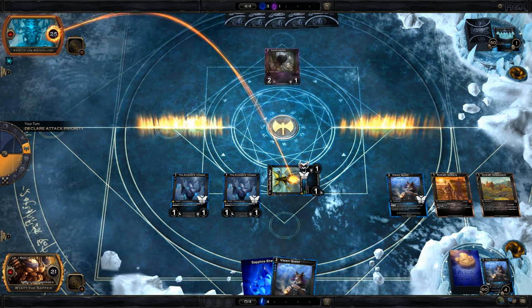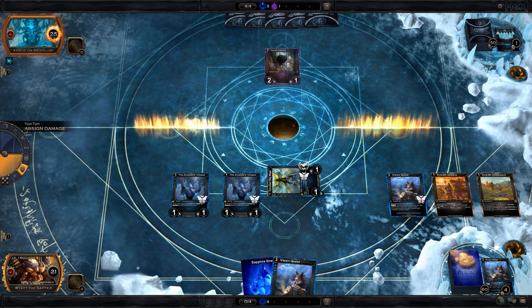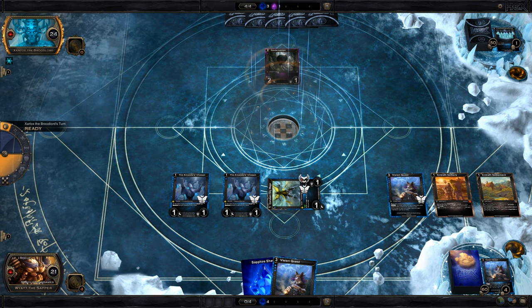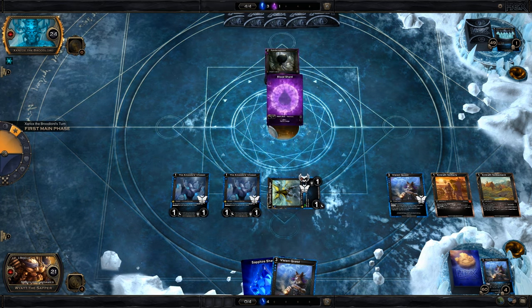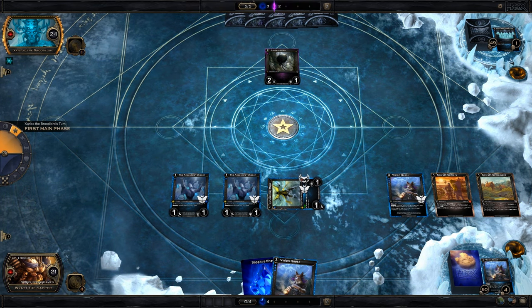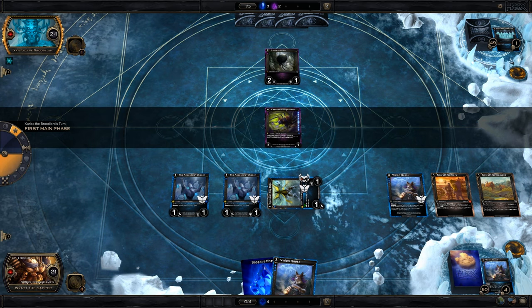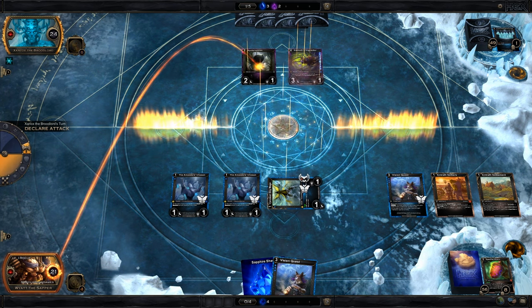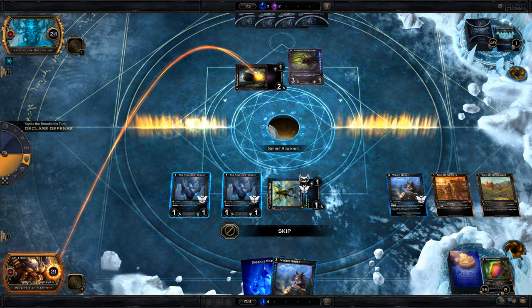I'll attack him with the Mage and see if he plays anything. Nope. Let's see if we get any resources. His draw — nope, we don't. There's that Double Blood. Zentoth's Inquisitor is horrible — didn't hit anything. I'll absolutely take that.